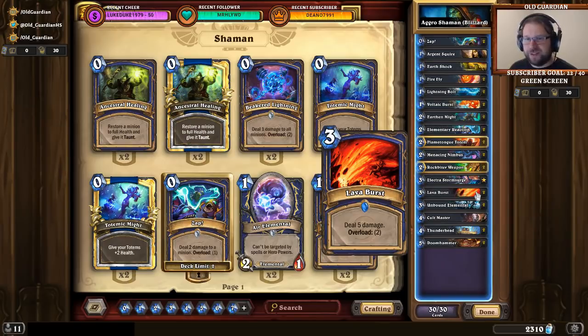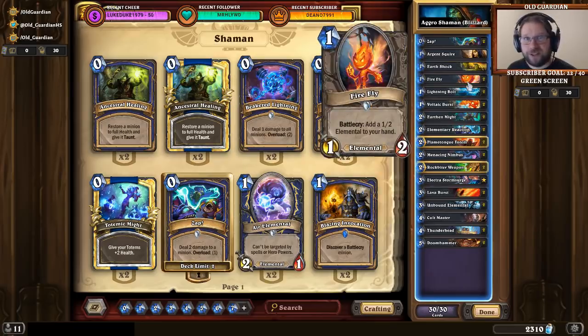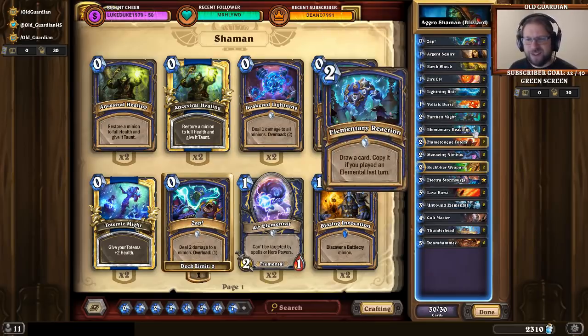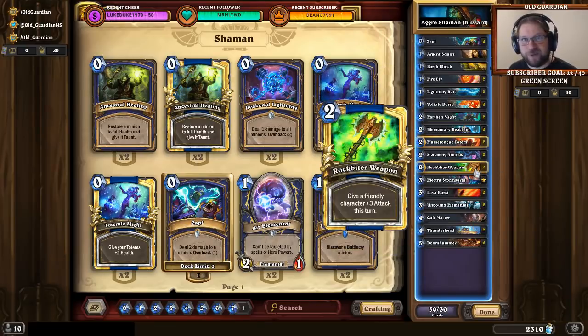Honorable mention in this case also to the Elementary Reaction — draw a card, copy it if you played an Elemental last turn. Because sometimes you just draw two copies of Firefly with that, and that kind of sucks. But there are those other times when you draw two copies of Lava Burst, or two copies of Rockbiter Weapon, and that card can really make a difference.